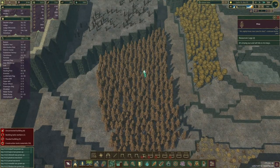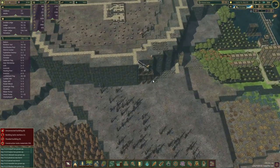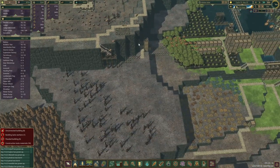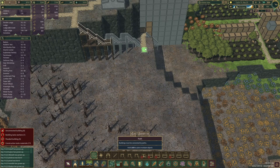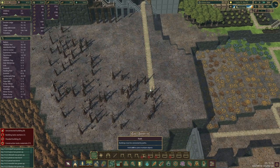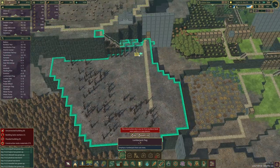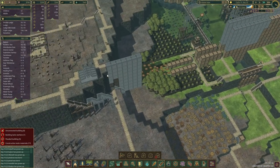That's a juicy one over here. Well, once we get the stairs down here then we can tap into these trees. That's perfect - a couple of them there.